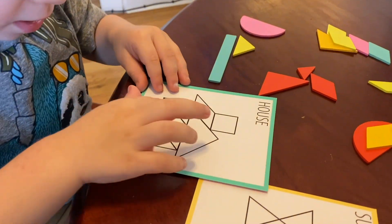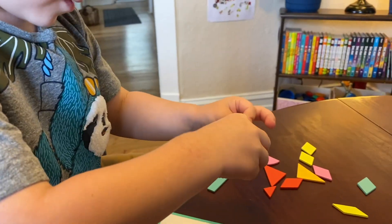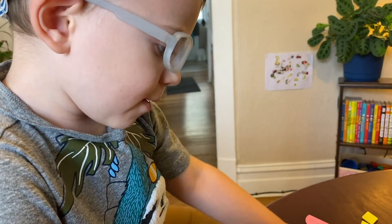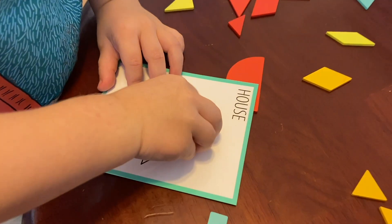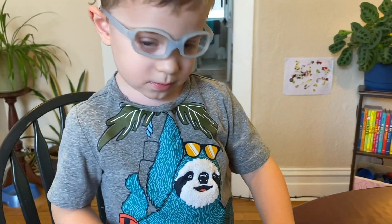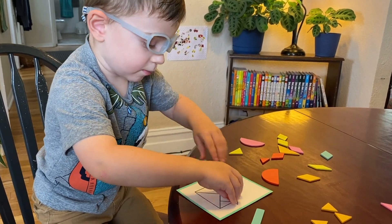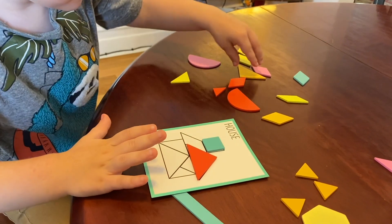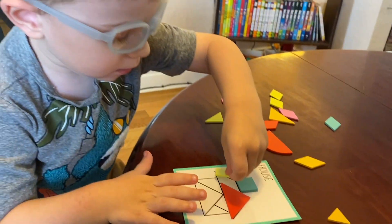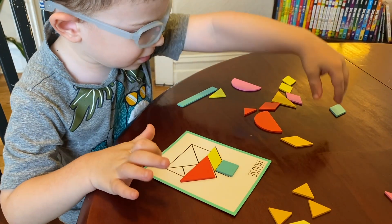We built the sun! Now let's build a house — it's got a lot of shapes in it. It fits right on top, it looks like a chimney. That's a big triangle. What shape do we use next? Yes, a diamond, also known as a rhombus. The roof of our house is built with another triangle.